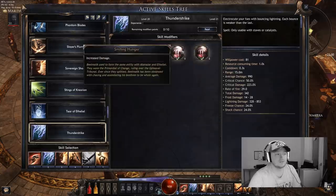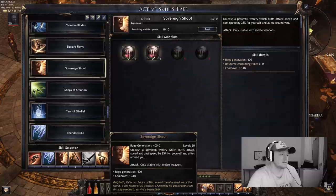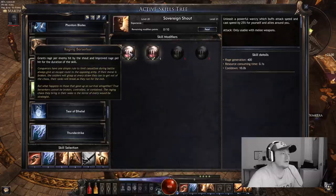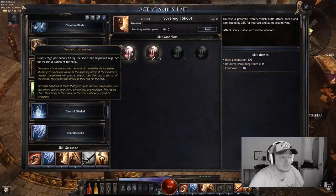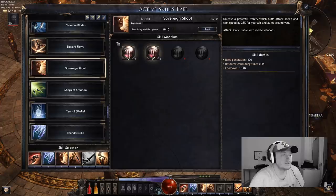We have Thunderstrike with Increased Damage and an extra bounce to make it do as much damage as possible. Next we have Shout — we gain rage when we use the shout, and enemies hit with the shout gain Weakened stacks to help us defeat them easier.